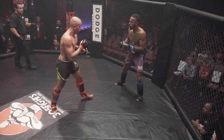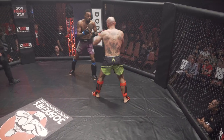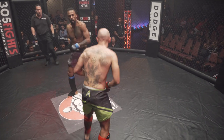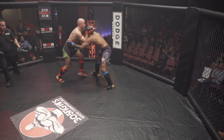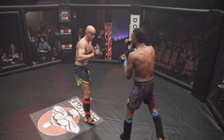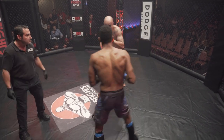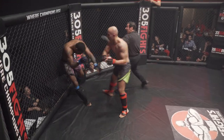Sergio trying to press the action on the feet. This seems like your classic grappler versus striker matchup. Sergio pressing forward. Daniel needs to pick those hands up. Body shot by Sergio. With such an awkward way of striking, he's doing a pretty good job keeping the fight busy. Leg kick by Sergio. Big overhand right to end the round by Sergio.